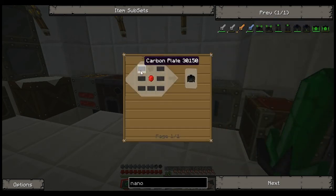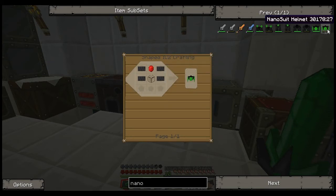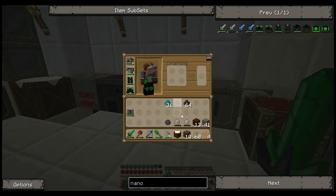We need the chest plate and the helmet now. One, two, three... eleven. So we need twenty-two more.